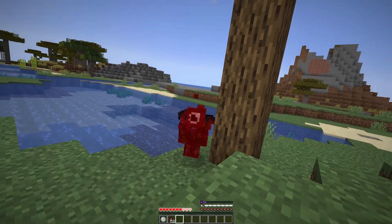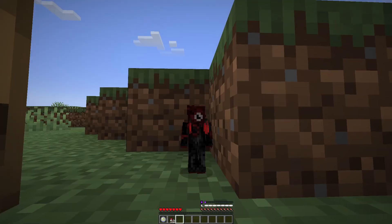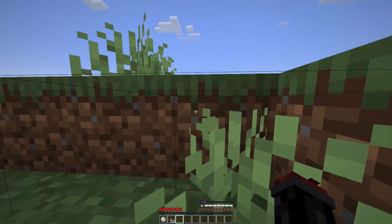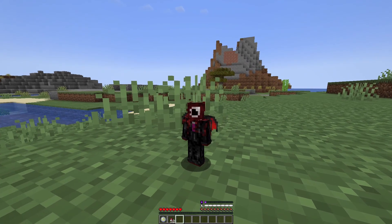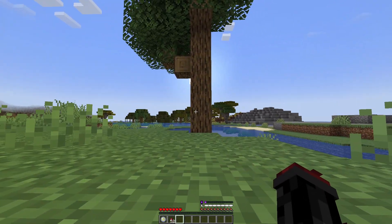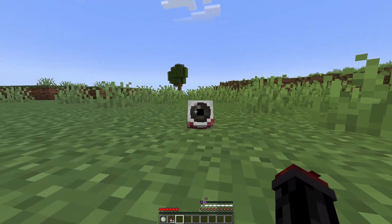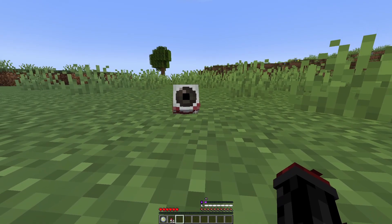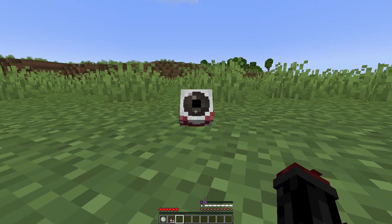If I shift and use secondary, I will shrink. I'm about the size of a half slab, but I do get the ability to climb and run around, which is pretty useful. One downside is you cannot use anything with right-clicks, besides blocks. So if I want to eat, I cannot eat. The only thing you can use with right-click are blocks. You cannot access your Eyelings — if you press primary while in mini mode, you cannot access them. You can simply place them and kill them.